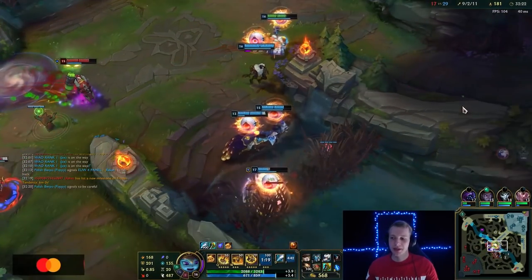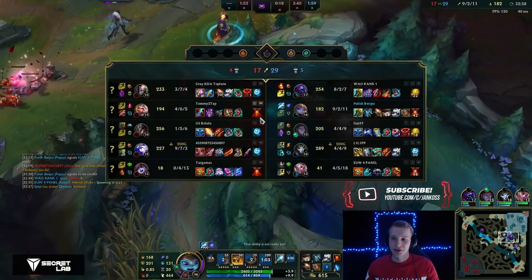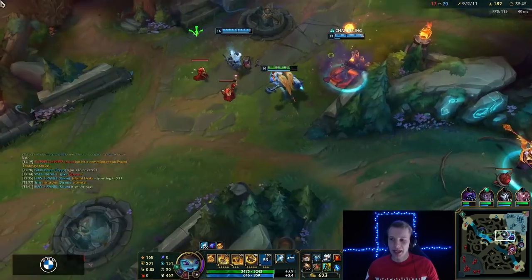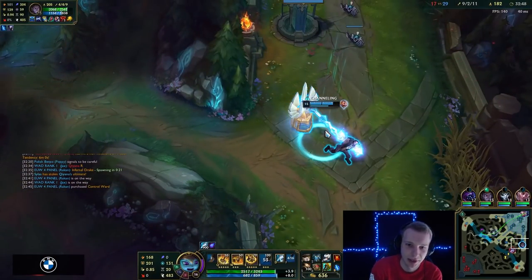I don't think we win this one because we already used all of our ults. These fights are quite hard now because of how strong the enemy bot lane is. I'm really unhappy with our Jax gameplay. The enemy bot lane is in a very powerful state — it's just hard to team fight against them; we would need to find a good plan.